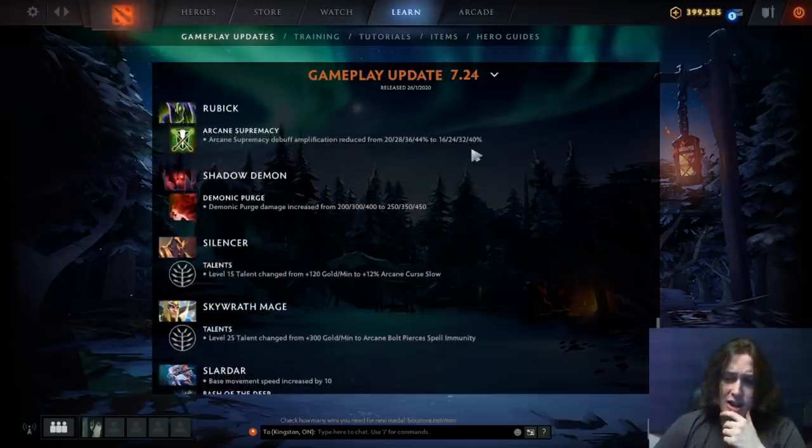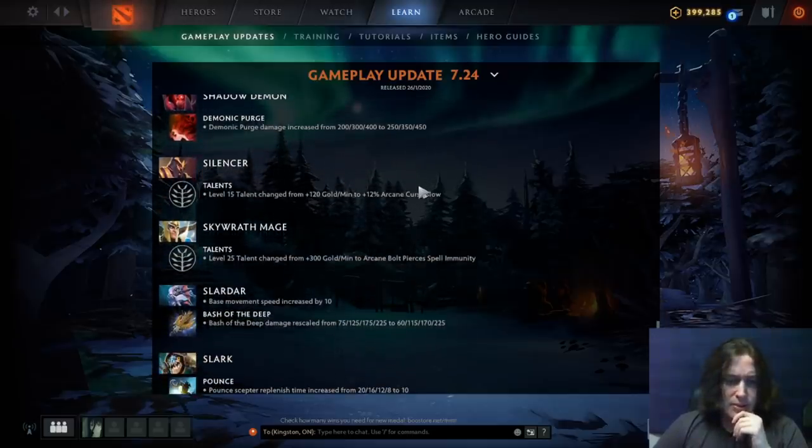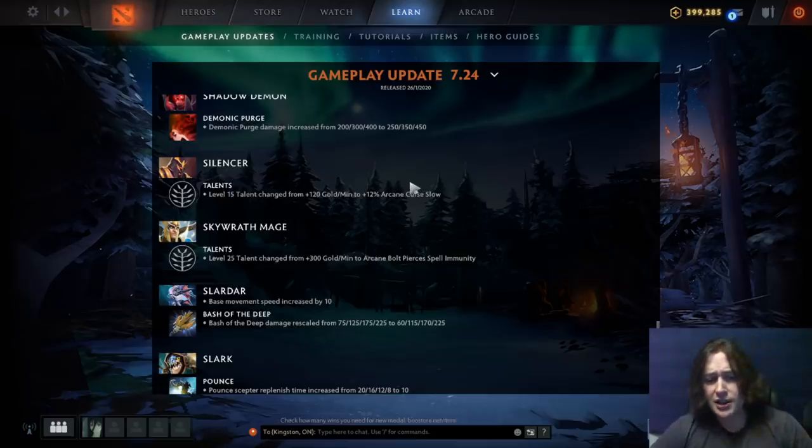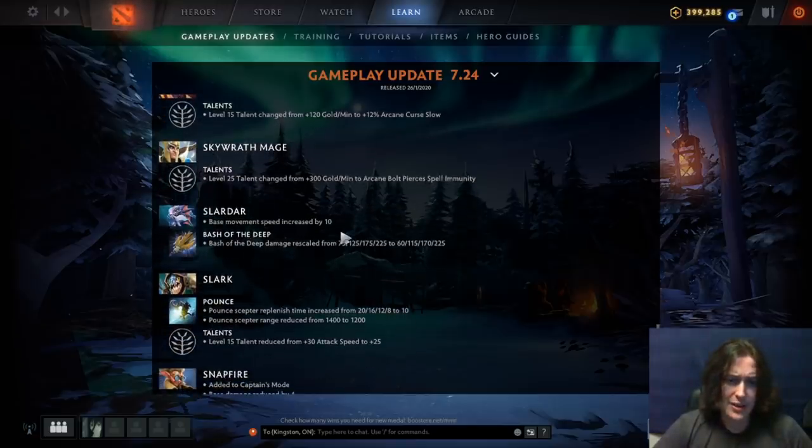Shadow Demon: Demonic Purge damage increased by 50 at all levels — a slight buff, still probably not a great hero unless the meta permits. Silencer: level 15 talent changed from 120 GPM to 12% Arcane Curse slow — that's not great. Skywrath Mage: 300 GPM changed to arcane bolt pierces spell immunity — I think that's actually better, really good. This hero is already hitting so hard at that point.